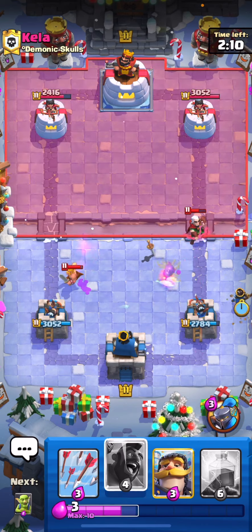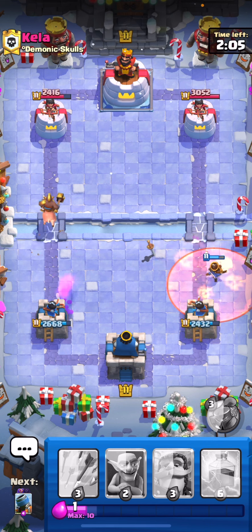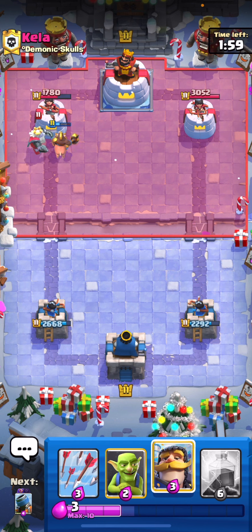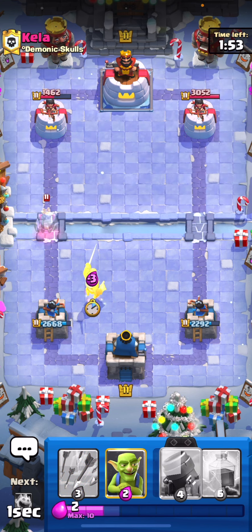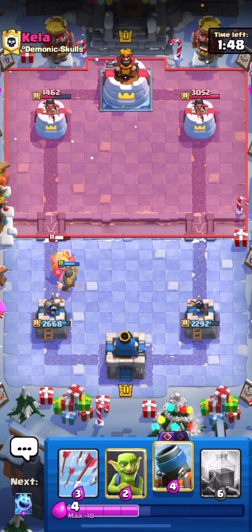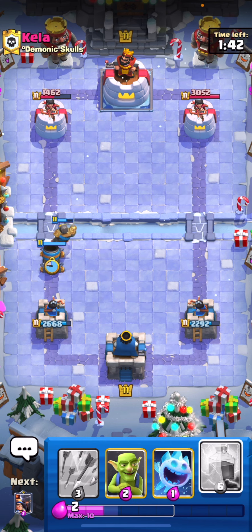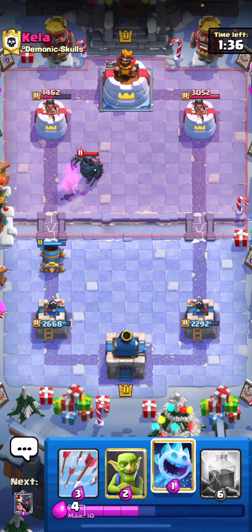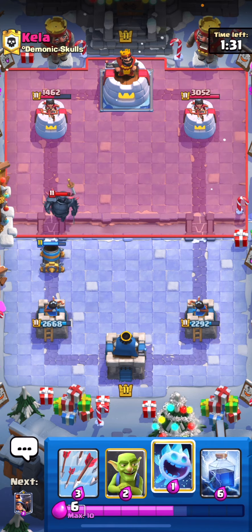We can play our mortar up high to pull the Pekka, then wait and pull everything with the Ice Spirit. We'll play our Little Prince to help out with the Magic Archer. He's going to go for a Poison — I think he's going to be low on elixir, so let's pressure with the Hog Rider again. The really nice thing with this deck is if they're low on elixir you can really punish somebody with a Hog Rider, and because you have the mortar you have so much offensive power.